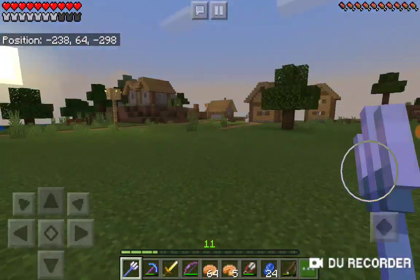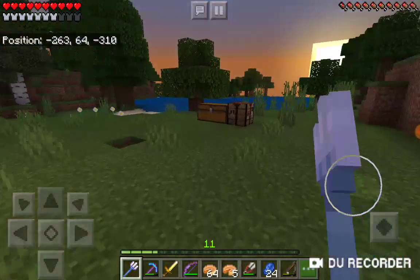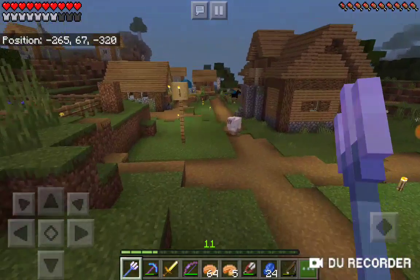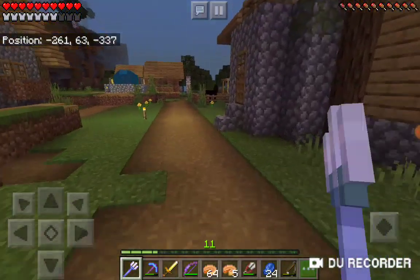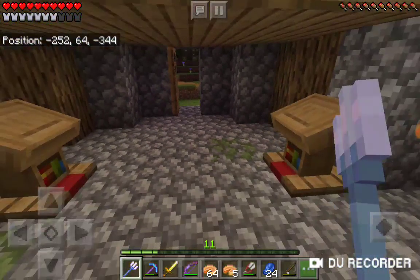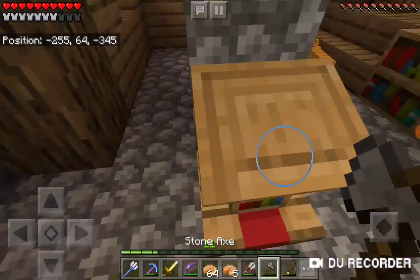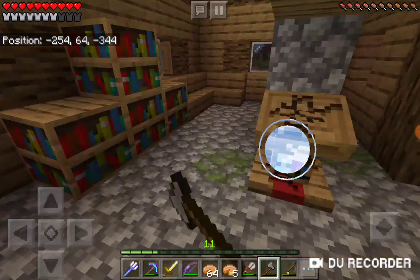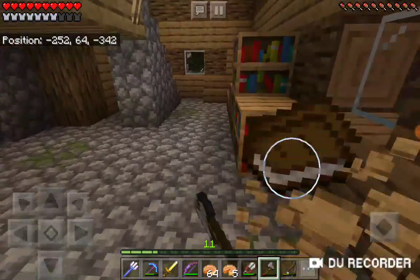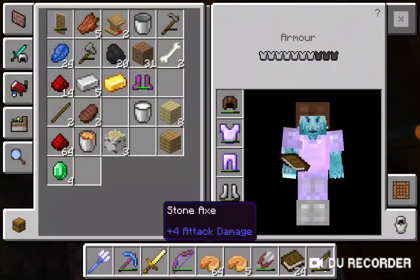Oh yeah, there's a zombie stuck in there. Anyway, we have arrived. I'm going to quickly pick up my emeralds, which I love. Emeralds — nice. So Steve and me will be making a zero tick sugar cane farm, just because we need one. You destroy these lecterns with an axe, I think. Yep. Now, we've got some books — 24. That's really nice. And we've got more lecterns.